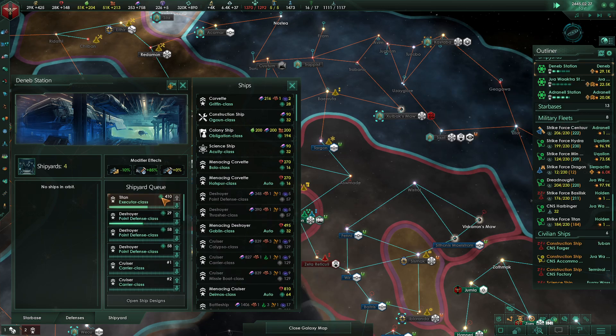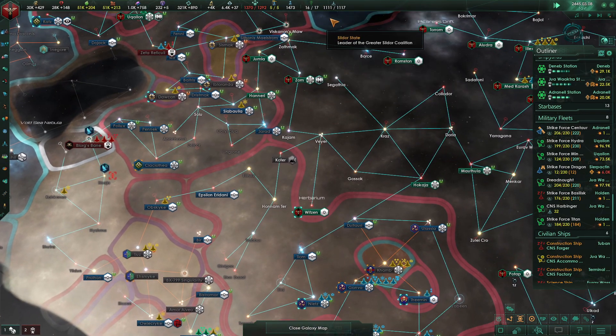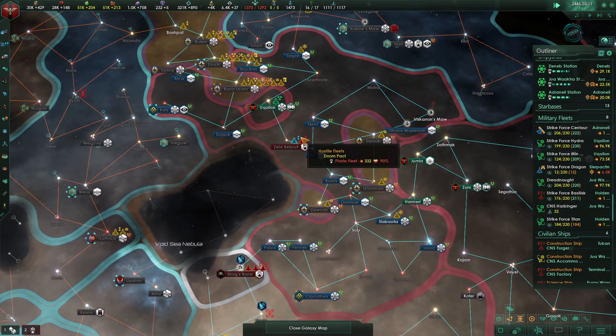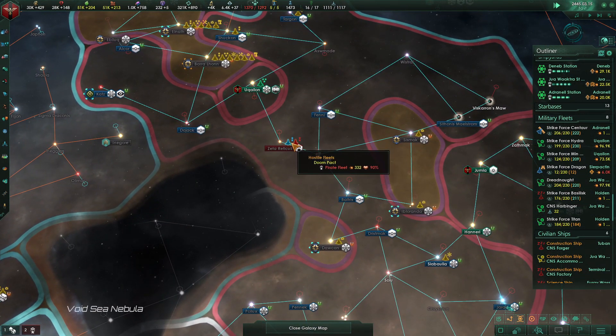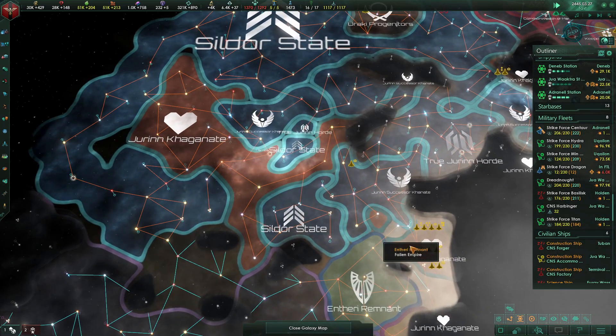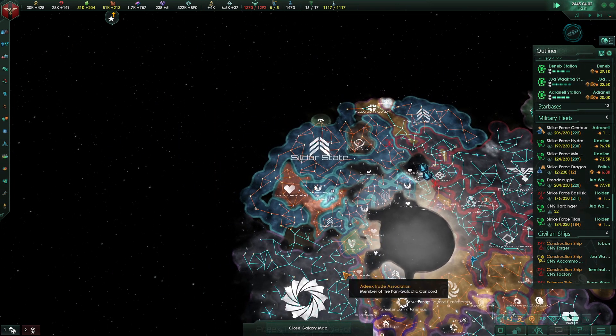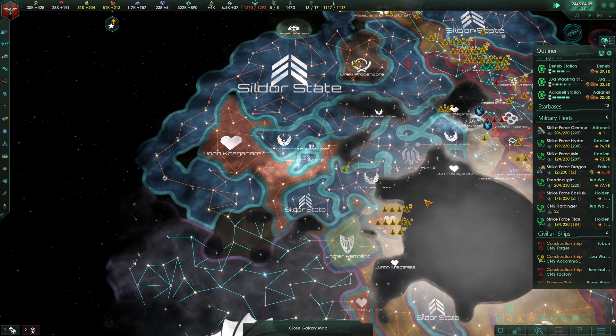Did we lose an executor? We lost an executor. We are going to go over our naval cap and that's going to have to be fine. You're going to win. So yeah, this should be pretty easy. And then from there we can just explode out and kind of wreck whatever we want to wreck.